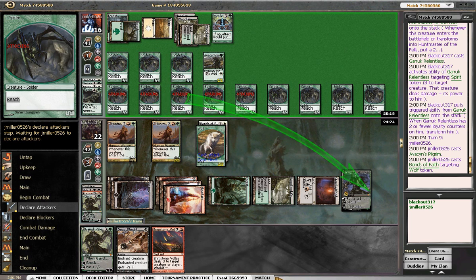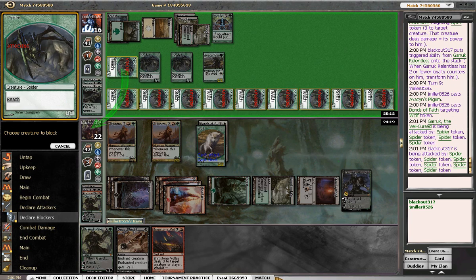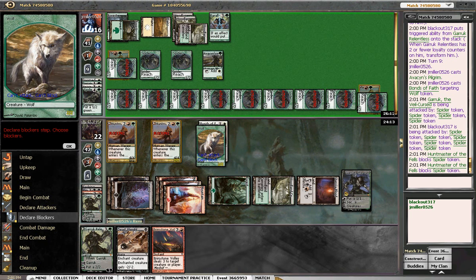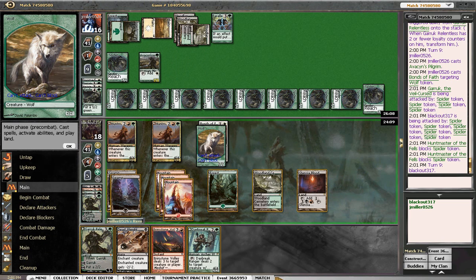All of these are coming at Garruk. We're gonna let him die; we'll just block the ones that try to attack us — like these two. He's keeping some back. Bonds of Faith, man. You crazy. Okay, we're at 18, Garruk's dead. Daybreak Ranger does nothing for us.